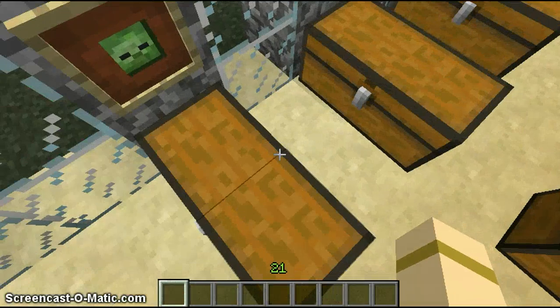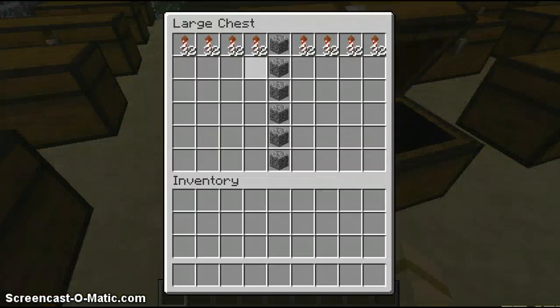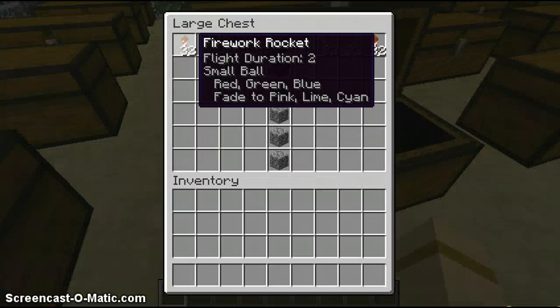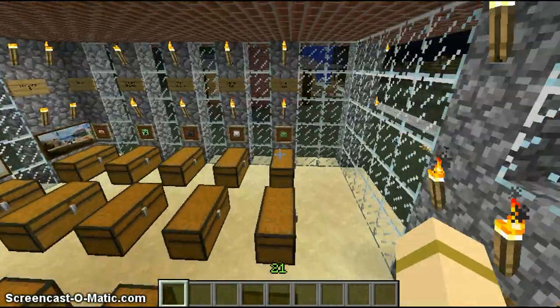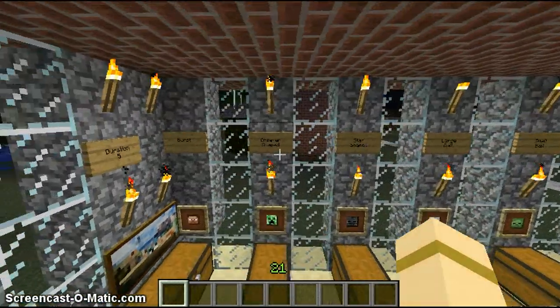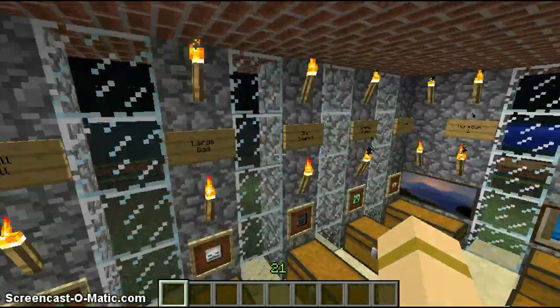When I make more fireworks — these rows are empty — but see, it has fireworks. So going this way along with the paintings, these item signs show the type of firework.